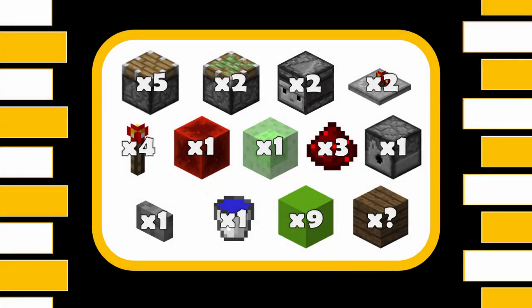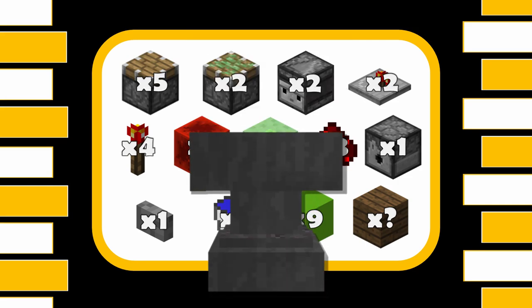For this amazing build you're going to need 5 regular pistons, 2 sticky pistons, 2 observers, 2 redstone repeaters, 4 redstone torches, 1 redstone block, 1 slime block, 3 redstone dust, 1 dispenser, 1 stone button, 1 water bucket, 9 blocks for redstone to go on, and then whatever blocks you need for your decoration. Oh, and of course you need one anvil.